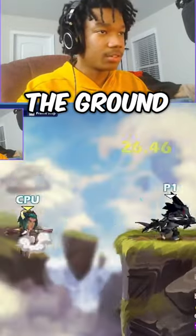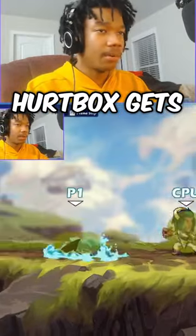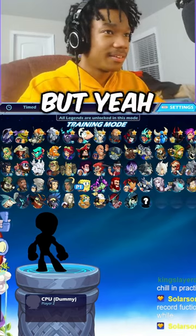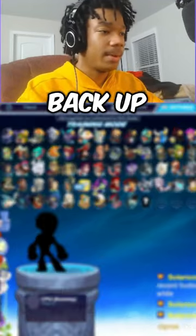Your hurtbox goes under the ground. Turn on hurtboxes and hitboxes — you see how my hurtbox gets very small and I come back up with a slash. It's almost like an anti-air. So Mako side sig can shift your hurtbox and make it smaller, then come back up with a swipe.